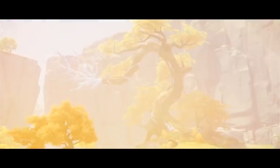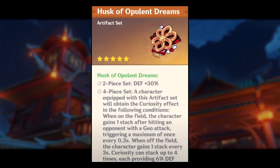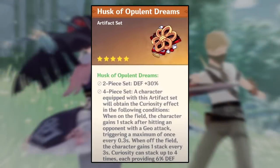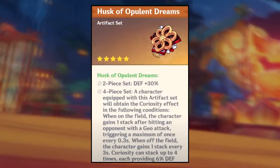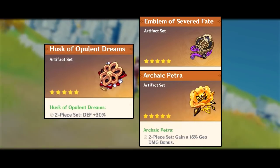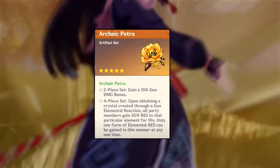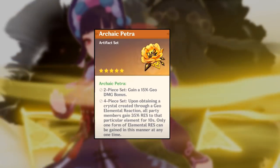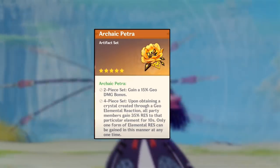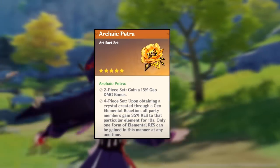Moving on to her artifact set. The best set for her is the Husk of Opulent Dreams. The four-piece Husk gives her a lot of defense, synergizes well with her, and also gives her some Geo damage bonus. It's the best set for both support and sub DPS builds. If you don't have a full four-piece Husk, you can go two-piece Husk plus two-piece Emblem of Severed Fate. Or if focusing on sub DPS, two-piece Husk plus two-piece Archaic Petra. A four-piece Archaic Petra is also an option since Yunjin is one of the few Geo supports that works on pretty much any team, not just Geo-specific teams.